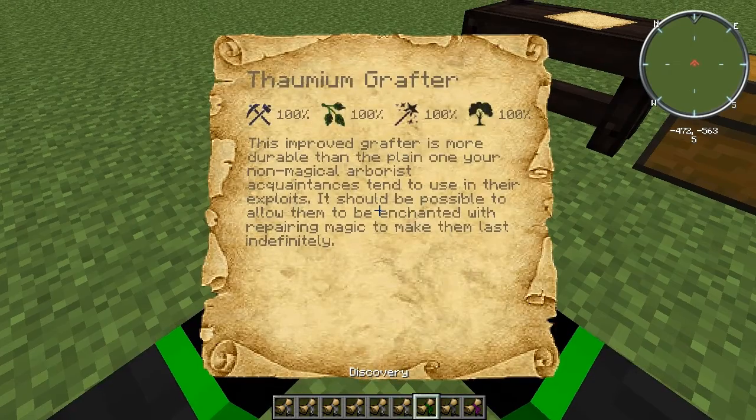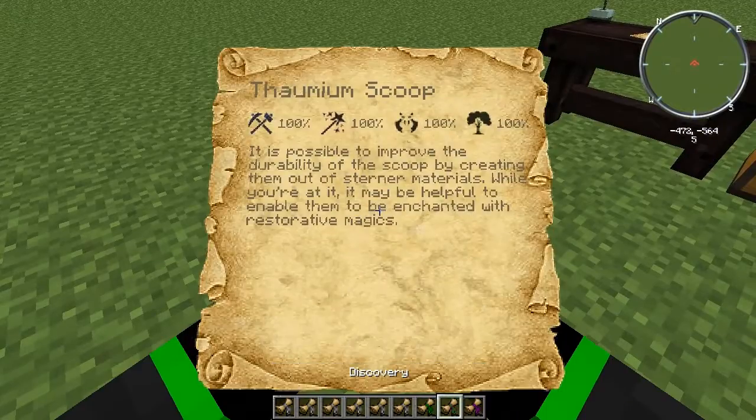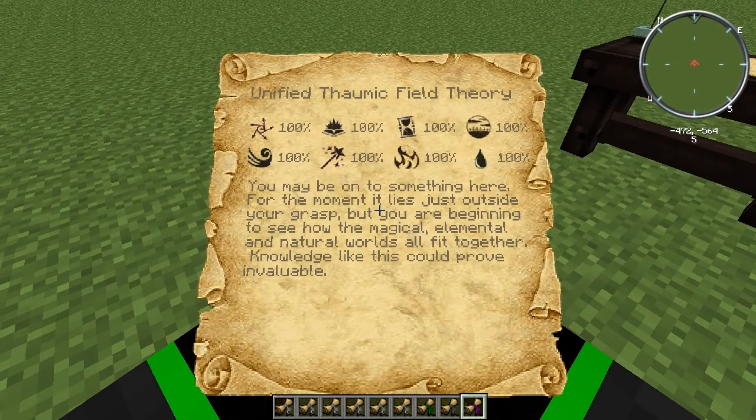Foamium Grafter, Foamium Scoop — these two are from Fomic Bees — and Unified Fomic Field Theory. And you see the one that looks kind of like a star,